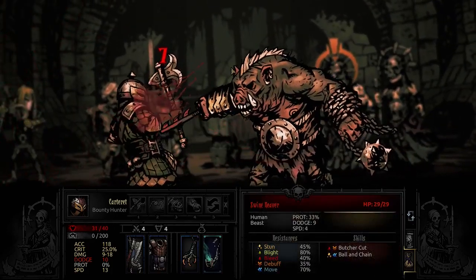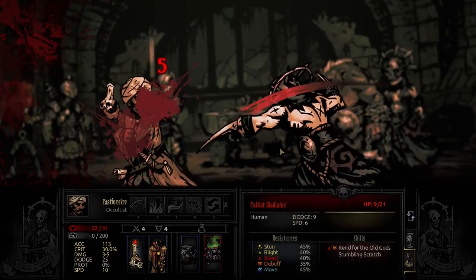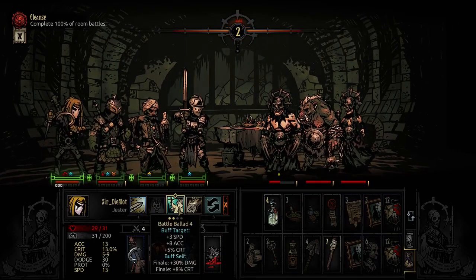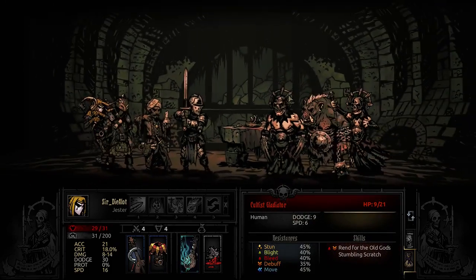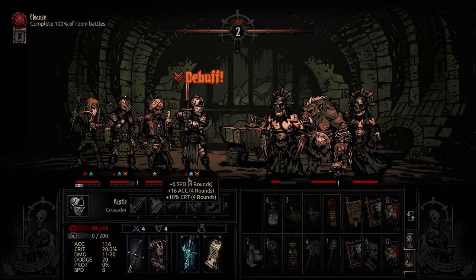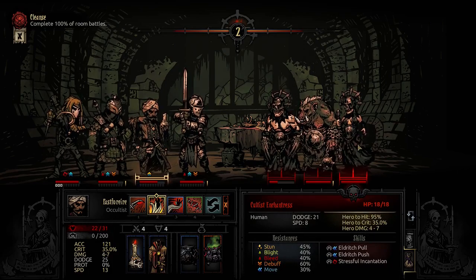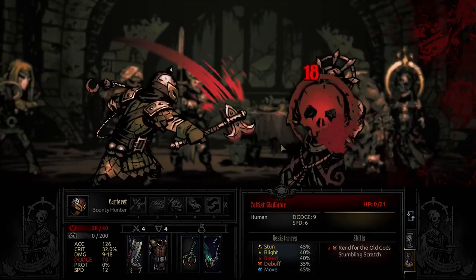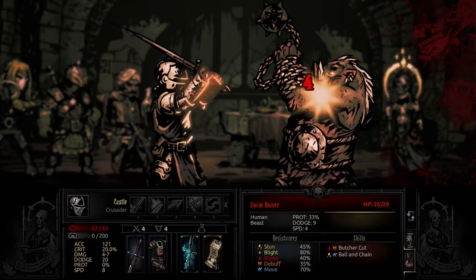Let's spend some money getting rid of the bad quirks - I think we have enough in the bank. We can just take one character from our previous run and fix their bad quirks, maybe lock in the good ones. The priority is going to be accuracy, followed by crit, followed by damage, maybe dodge. Accuracy is totally the number one that we need. There are many ways to increase damage, but not a lot of ways to increase accuracy and crit - that's my reasoning at least.